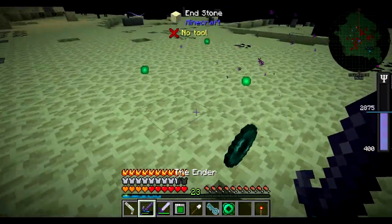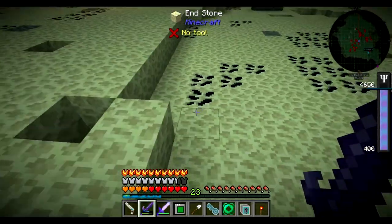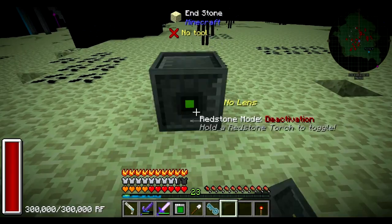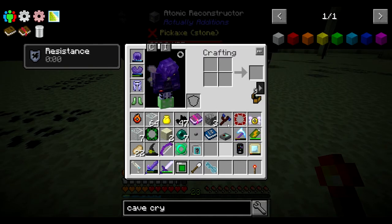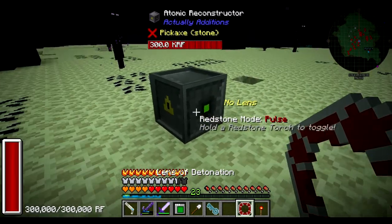I should just look down when we come out of our little home. I missed some right here — let me grab that. So let's first set up the lens, and I want to test distance. Let me set the Atomic Reconstructor — it has some energy here. I've got it set on pulse, starting off at 300,000 RF. I want to see the range and damage usage of the lens of detonation.